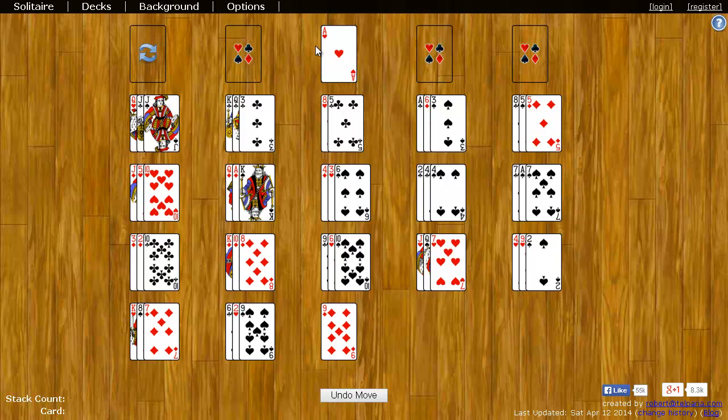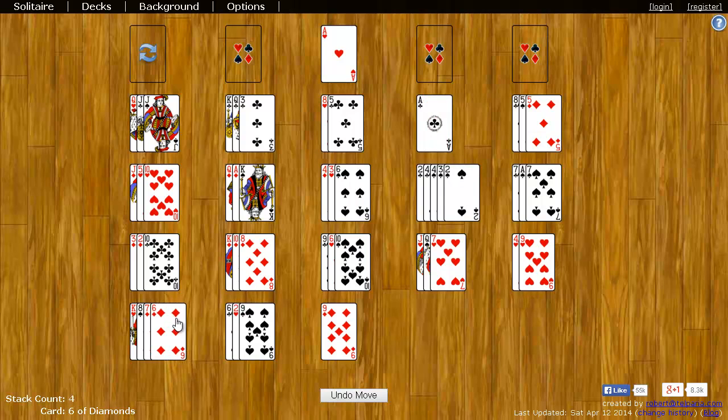If you can get all the cards up here, you win. Down here on these stacks, this is known as the tableau. You can put any card on any other card so long as it's the same suit and one rank lower. For example, I can put this three of spades on the four of spades, and I can put the two of spades on the three of spades. The six of diamonds can come down here and go on the seven of diamonds, and now I have an ace that I can put up here.